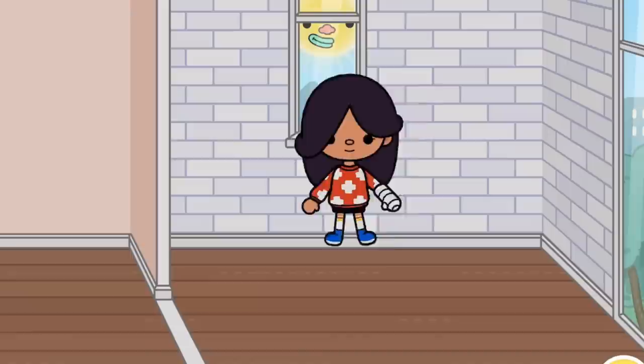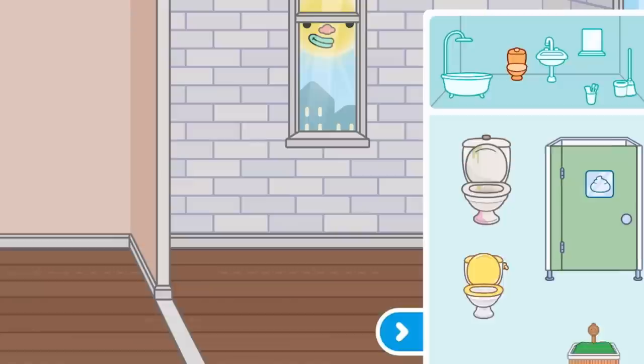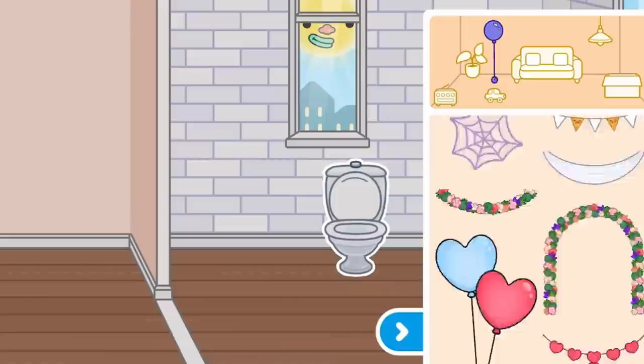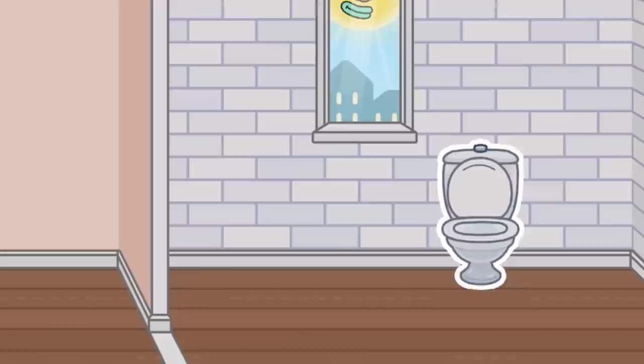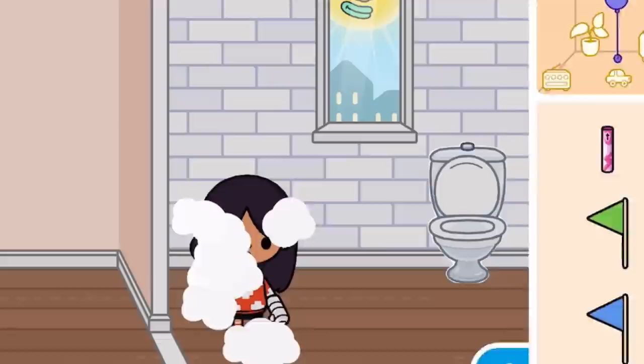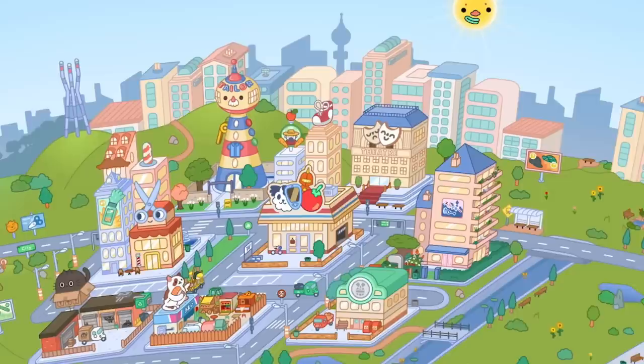So this hack is actually a building hack. It's actually quite funny. You're going to go to the bathroom section and grab a toilet. You can use any toilet for this hack, but I just use the free one to keep everything free. You're also going to get this green little firework and put it behind the toilet. Then you click off building mode and set your character on the toilet. When you press on it, green gas comes up, which is so hilarious.